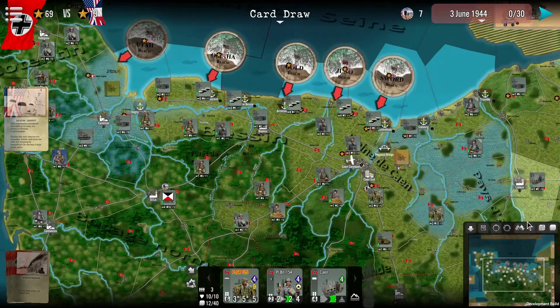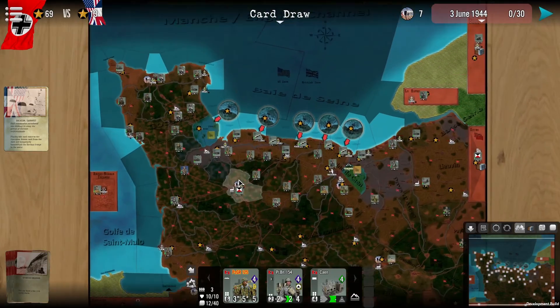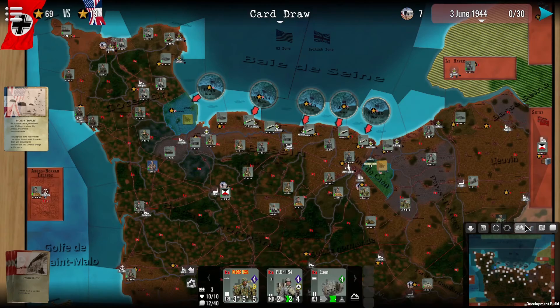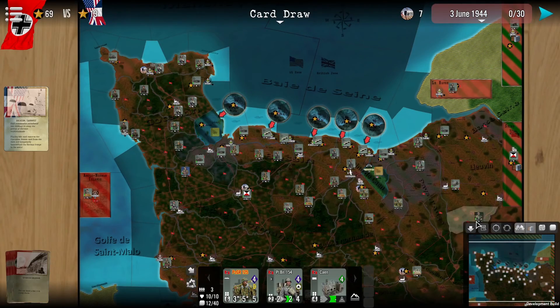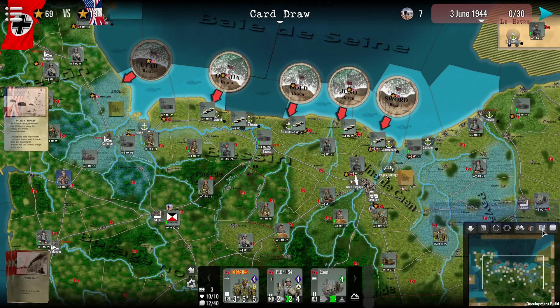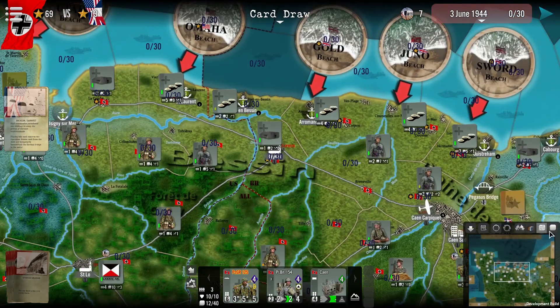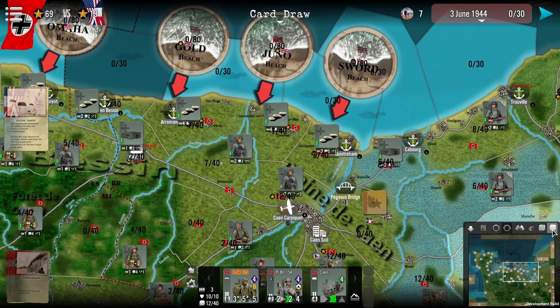We are able to centre our view over the map by pressing this button. We can take a look at the control filter here, which is essentially to show which is Axis and which is Allied. We are able to take a look at the supplies — this is a little bit easy to see with the contrasting colours, so do bear that in mind. And finally, we do have stacking: this is currently the air stacking value, and if we take a look at land stacking value, you'll be able to find that here too.